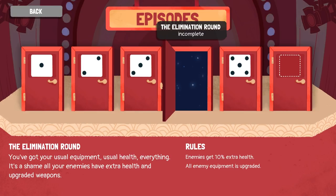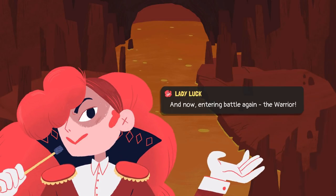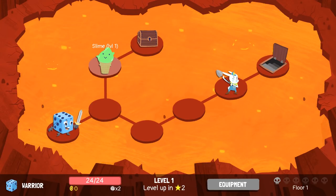The Warrior's Episode 4 is called Elimination Round. You've got your usual equipment, usual health, everything. It's a shame all your enemies have extra health and upgraded weapons. Enemies get an extra 10% health, and all enemy equipment is upgraded. This is probably going to be a tough one — I have not tried it yet, trying it for the first time with you guys. Let's go. And now entering battle again, the Warrior, who's somehow still trying. We're still going! We're so close to beating all the episodes of the Warrior — by so close, I mean halfway through.